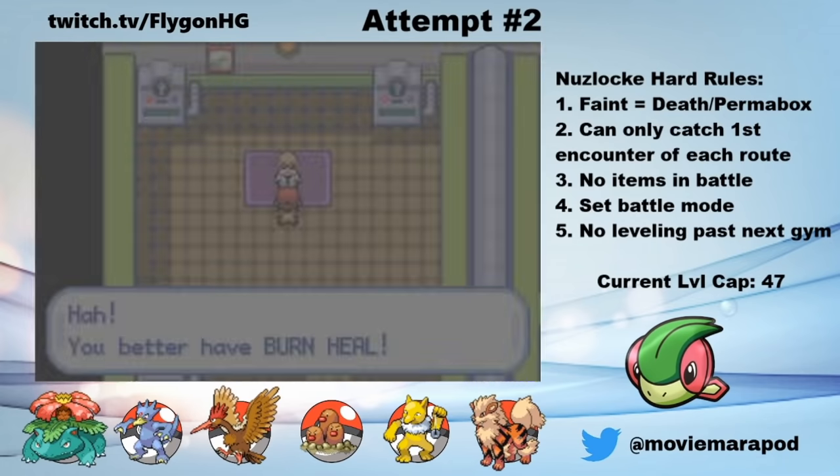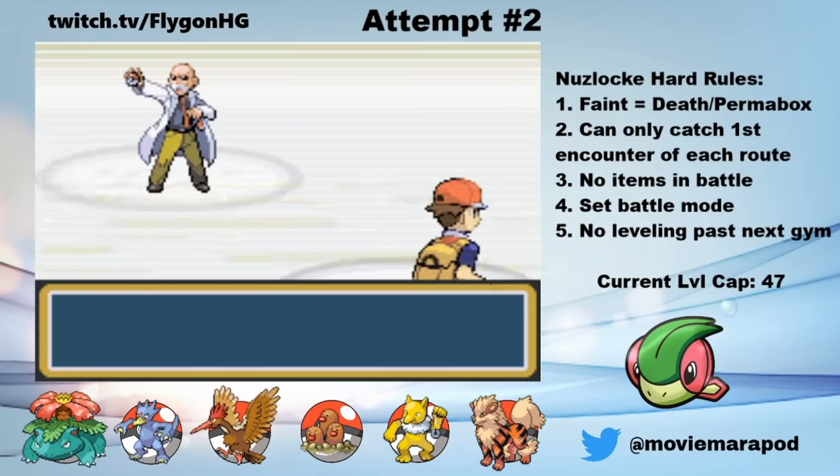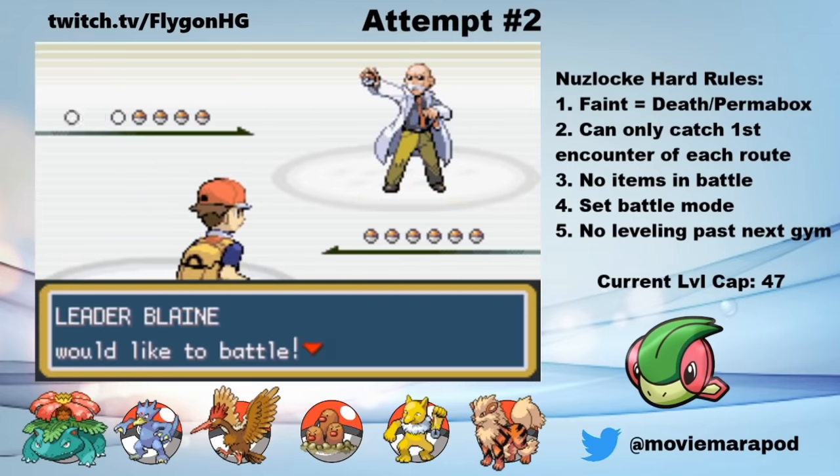After getting the key to the gym from Cinnabar Mansion — which by the way is ridiculous, it's Blaine's job to be a gym leader — it's now time to take on Blaine. If you've never played Fire Red, you might not know that Blaine is the hardest gym leader in Kanto. He can devastate teams if you aren't fully prepared for everything that he throws at you. Fortunately, I have an elaborate strategy to beat him — I think it's just best to watch it play out in action.